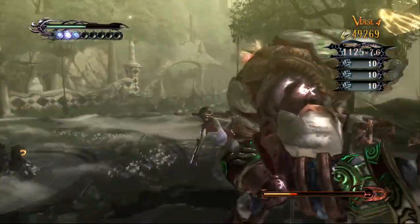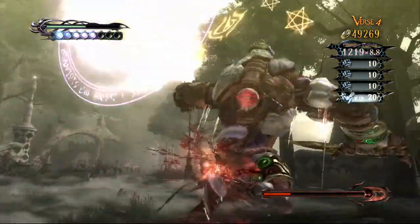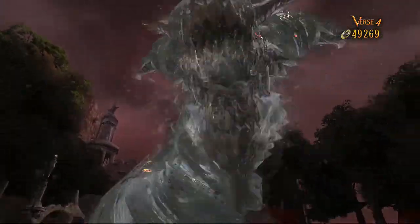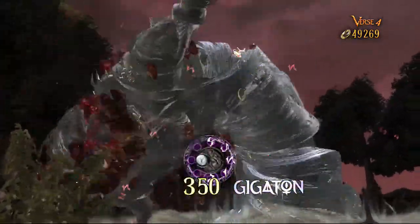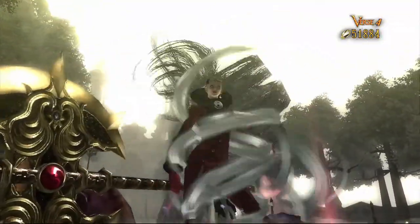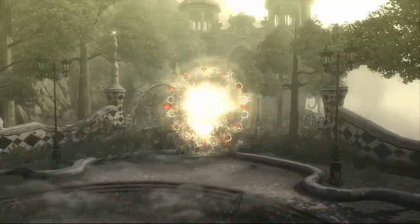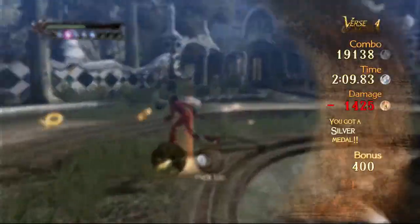I'm not looking forward to doing this with the next character. Instead of being old-school Bayonetta, you get old-school Jeanne with her little Princess Leia hair. This is going to be a pain seeing as I can't do Witch Time — well, I can, I'm just not good with her dodging. You have to wait for enemies to get really close. I might actually play on easy with the next character — you'll see why. Told you she takes extra damage too.